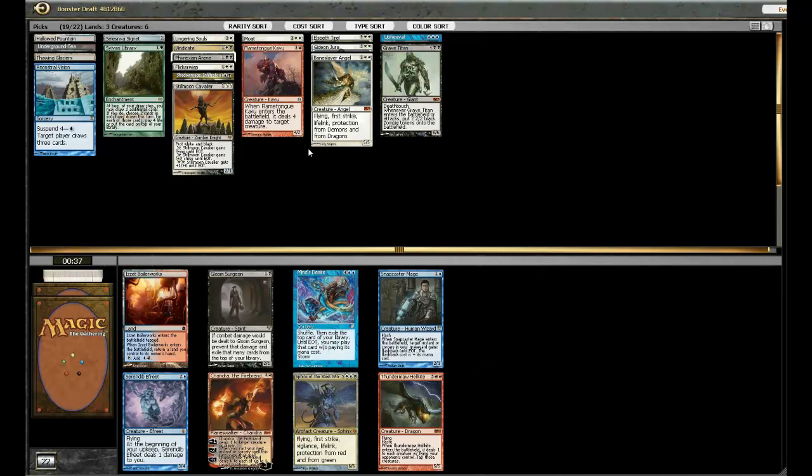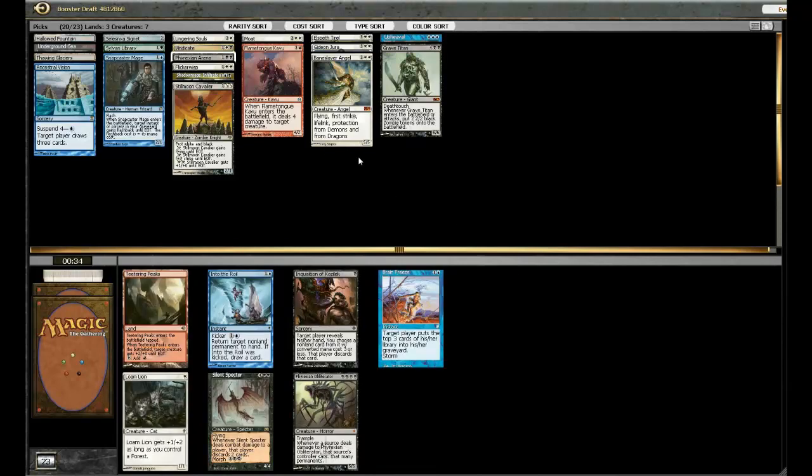Snapcaster Mage — that's not a bad one. There's also Sphinx of the Steel Wind, but it's probably a little too expensive. Unfortunately, Snapcaster Mage and Ancestral Vision don't work together — I've actually looked into this before. I don't actually have all that many cards I can flash back now that I look at it. Flashing back Upheaval is useless, and I guess I could flash back Vindicate, but that seems like my only target. I'm going to take it anyway, just because there's a pretty good chance I'll end up with something I can flash back, so it's a good bet that it'll make the deck.